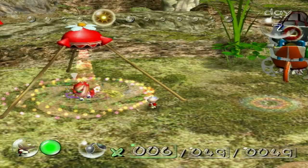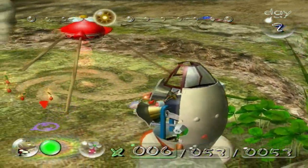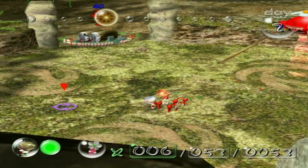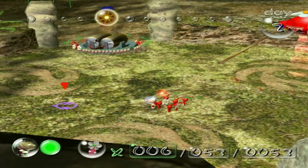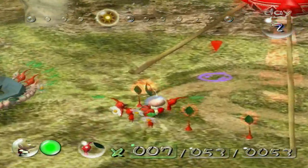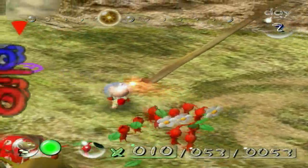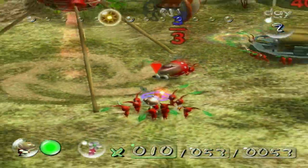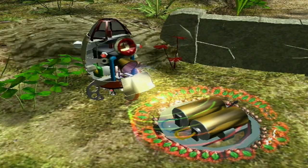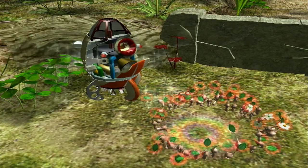I would like to turn your attention to the top of the screen. What you see up there is the clock for the day. There are three milestones for it: the start of the day on the left, midday in the middle — giving you a warning that you only have half the amount of time left — and on the right is when night falls. We definitely want to make sure that we have all our Pikmin with us or have them back at base camp, because any Pikmin that get left behind get completely wiped out.